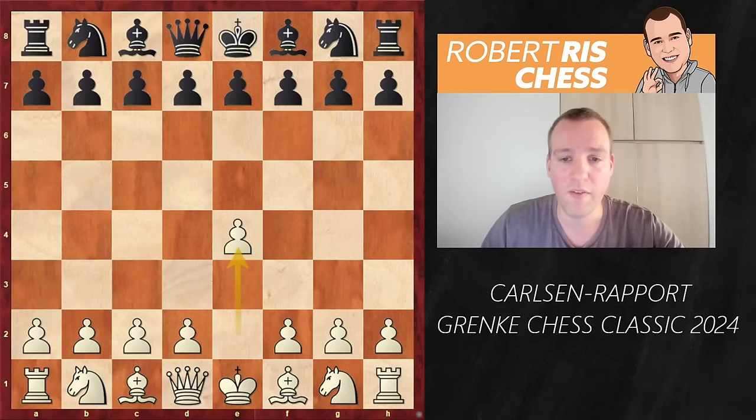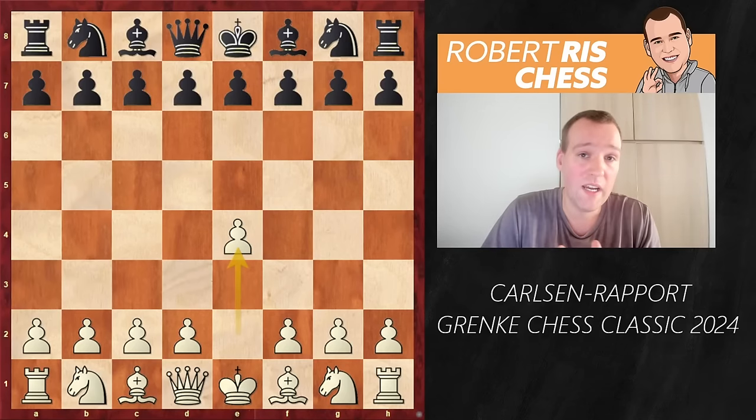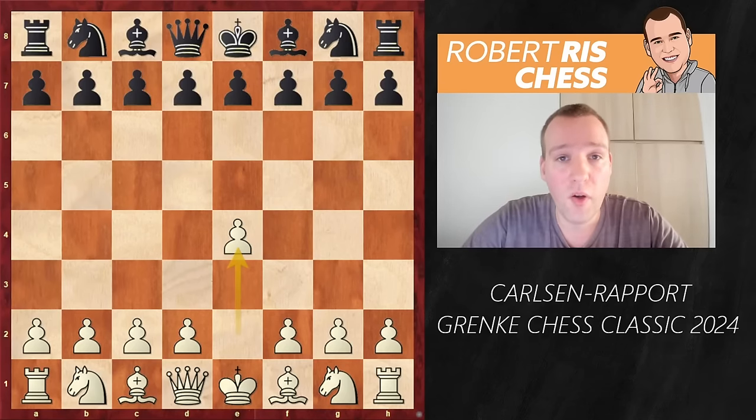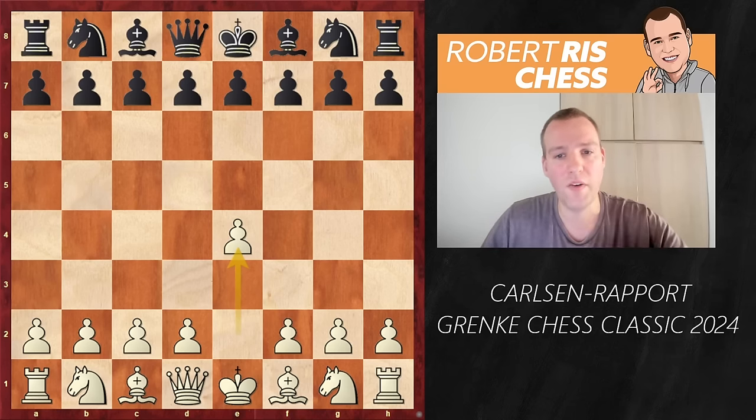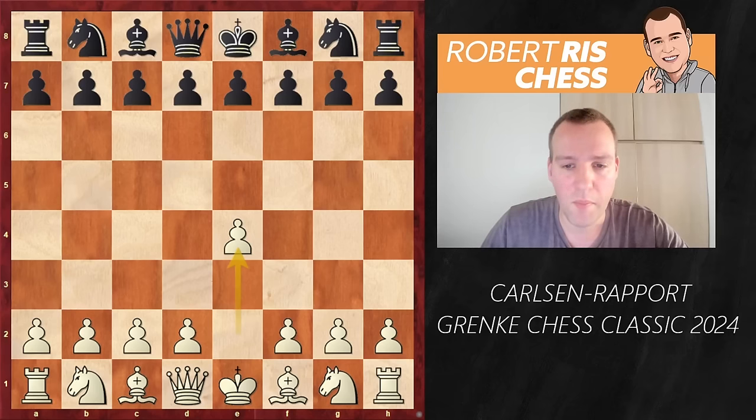Magnus opens the game with 1.e4, and that's interesting as he deviates from the game they played earlier, which I also covered on the channel. Magnus in that game played 1.d4 — it was a very exciting Benoni — but for this particular occasion he has something very interestingly prepared.